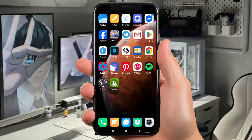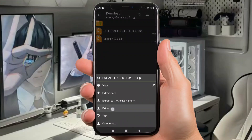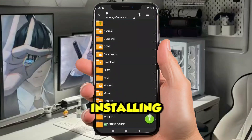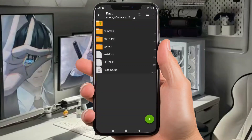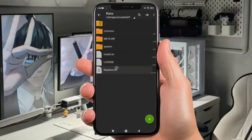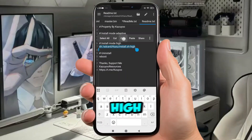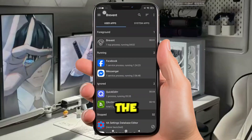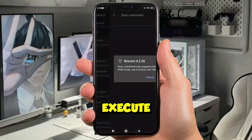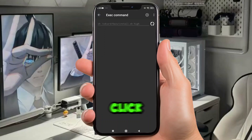First, let's open Xarchiver, then open the download folder. I highly suggest using the SurfaceFlinger module — it works without root, and I guarantee you'll feel a smooth and responsive screen after installing it. Copy install mode high. Next, open the Brevent app and make sure all permissions are allowed. Then click the 3-line logo right here, then enter execute command. Now paste the module command here and click Enter to install.